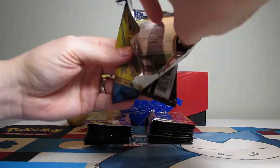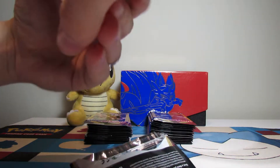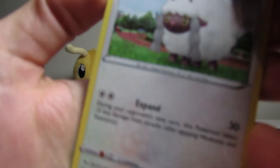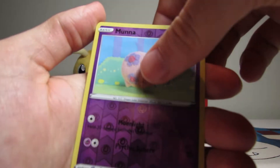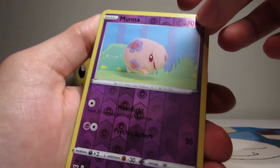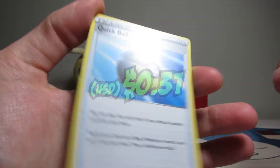There's going to be a lot of trash in this episode. What do we have? We have Wulu, Munna — oh, that's reverse! So something there. And just a regular Quick Ball.